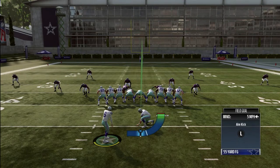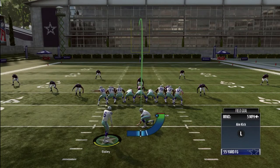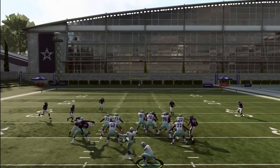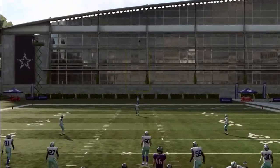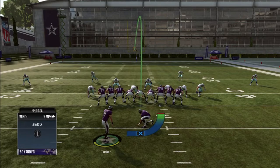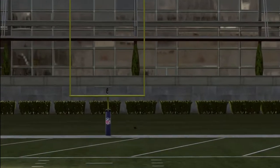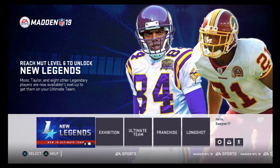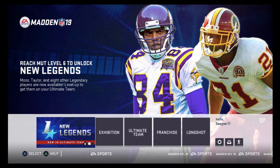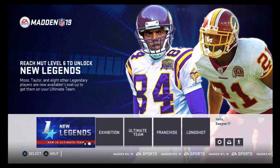95 kick power can make a 55-yard field goal. Even at these maximums, consider going one or two yards less in a game situation to guarantee the make. Dan Bailey has 92 kick power, but because of his high accuracy he can also make a 55-yard field goal. The best kicker in the game is Justin Tucker — the only kicker who can make a 60-yard field goal with no wind. The pattern is: 97 power equals 57 yards, 95 power equals 55 yards — the second digit of the kick power stat essentially tells you the max distance.